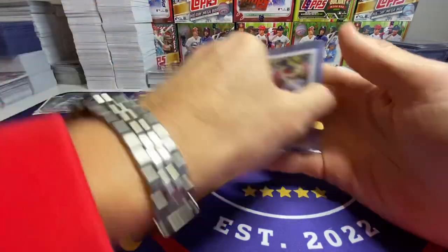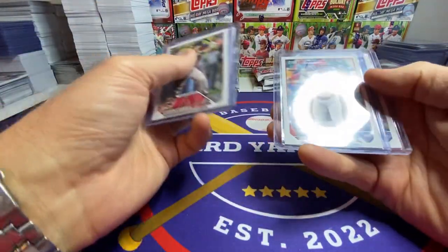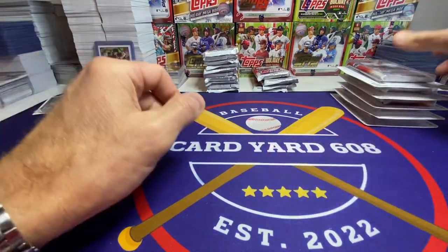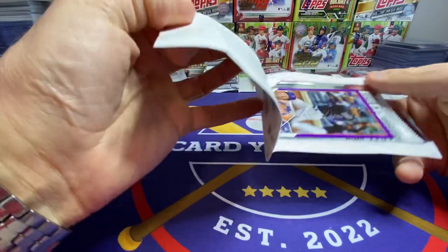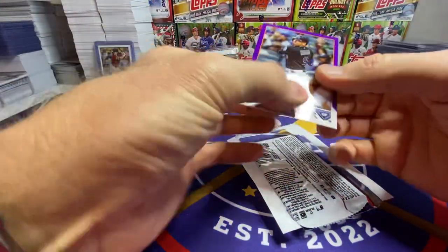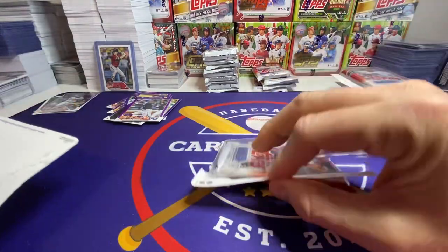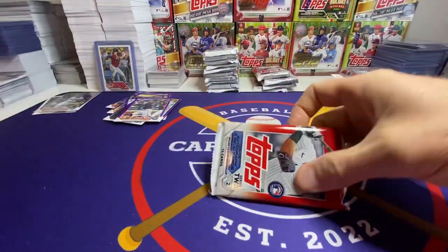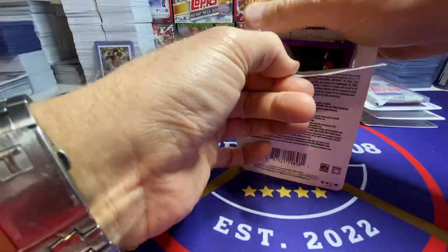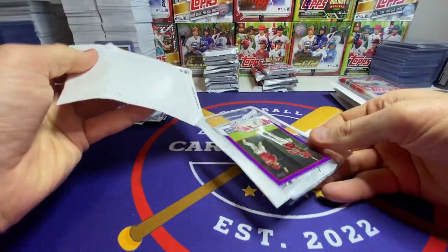We're looking for these guys in purple: Corbin, Walker, Josh Young, any of the other good rookies — Otani, Brandon Nimmo. Just all veterans and team cards, yeah, pretty terrible. But there'll be some good cards in the packs — let's see what we find.